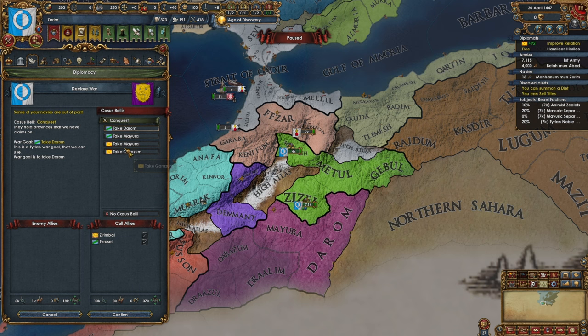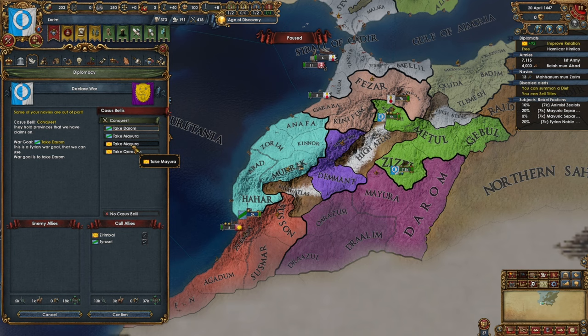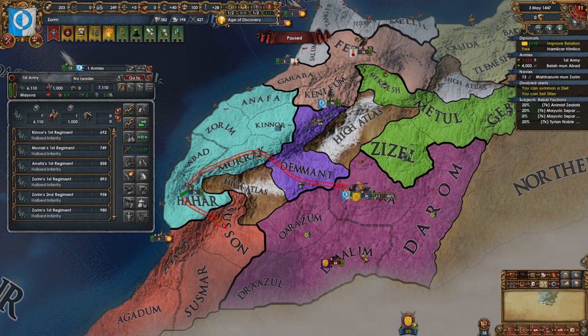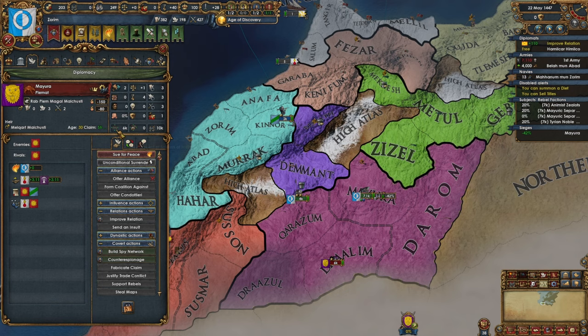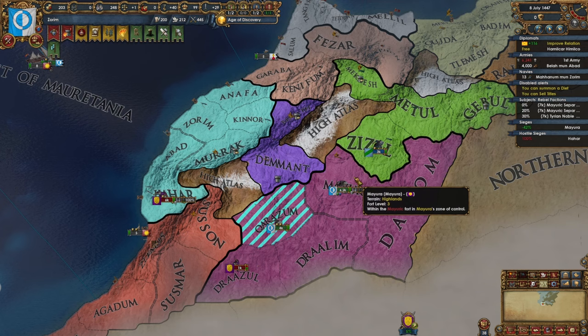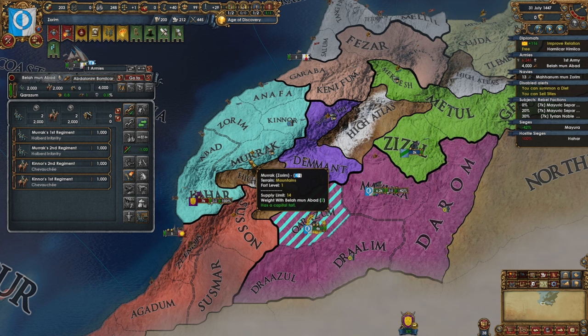While improving relations, let's declare war on these guys — they've got claims via their missions, which is super good for us. It's going to cost us diplo but we're going to get a free vassal out of it. If anything I may actually annex them and then release them — that's a great way to go about it. Let's have these guys come down here and lay the smackdown. There's a fort of course — our giga chad general is there. I hate losing stability but we'll boost it back up to plus one.